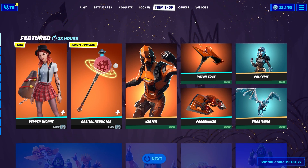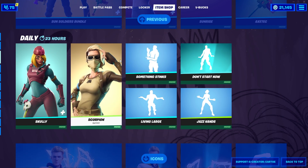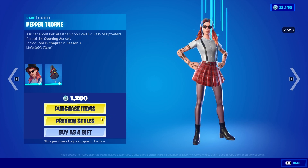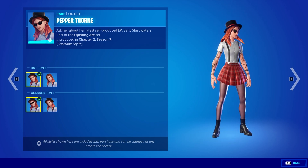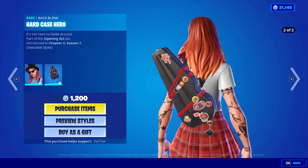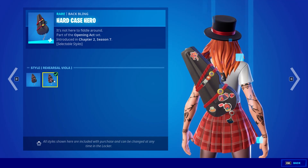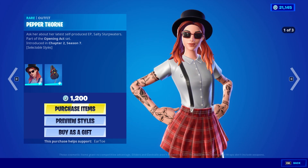Pepper Thorne is here and we're getting spaghetti later. Okay, something stinks - I'm so sorry about that. We're going all the way to the top baby. Pepper Thorne has selectable styles: head on, head off, glasses on, glasses off. The back bling looks like a violin case or a really small ukulele. Preview styles for the back bling too - it's a viola. Very similar to a violin. We have more stickers here which is cool - rehearsal and then professional.